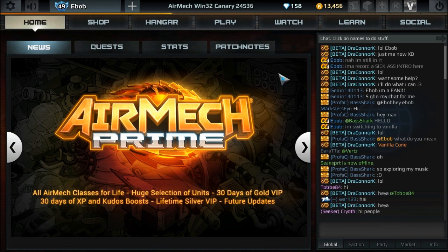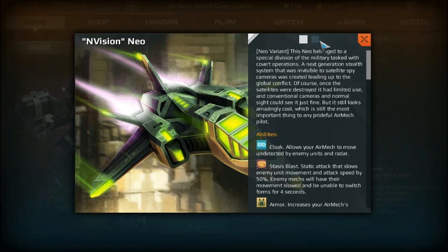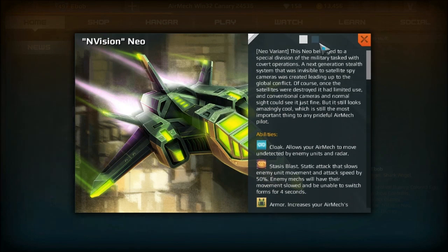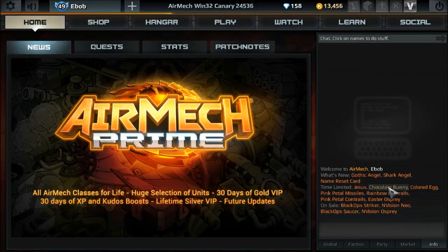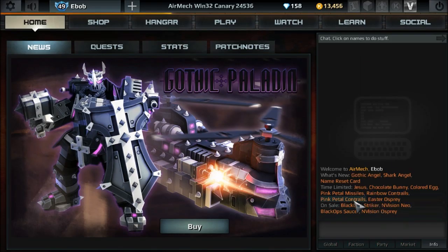Hello everybody, I'm playing AirMech. This is the canary build of the game and pretty much the only thing that's changed from this to the vanilla as it is right now is they've added new item pop-up cards. You can see here it's got the abilities and stuff in the description in this tab, and then they've added a second one for the AirMechs that give you the statistics for the item too. They've also got that on stuff like pilots, and it tells you what kind of item something is - whether it's an item or a cosmetic. That's all that's changed.